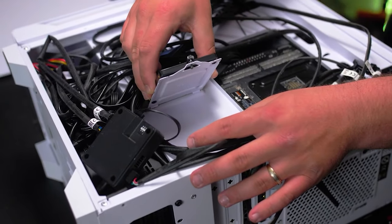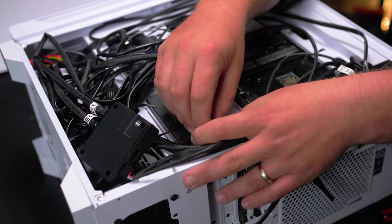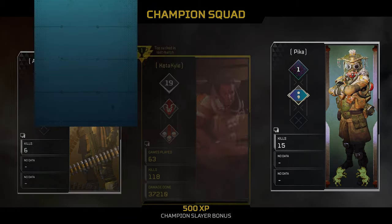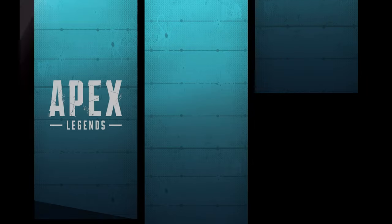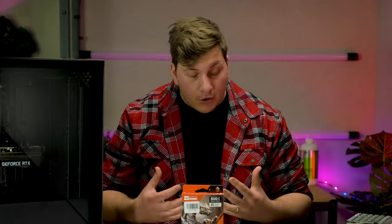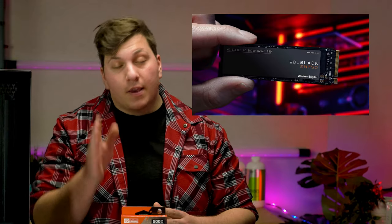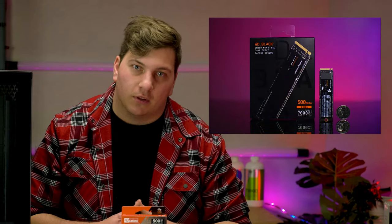If you want to see how to install one of those, you can check out our real-time install video. Ultimately, nobody doesn't want to load into games or maps faster, so for recommendations I personally love the Seagate FireCuda M.2 520 and 530 models, as well as the WD Black SN750 and SN850 models — they're incredibly fast.